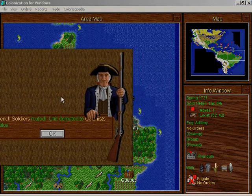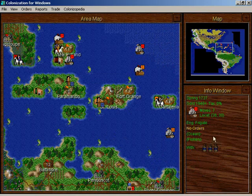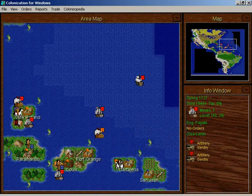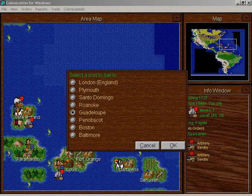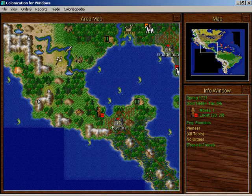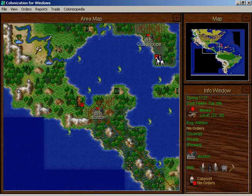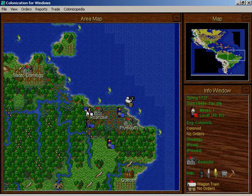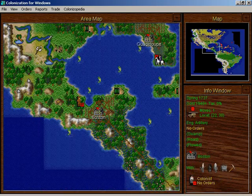Oh look, I get something special for reloading the game. Whoop-de-doo. Gimme a hundred horses. This is going to Guadalupe. This is getting fortified. This guy's building a road. This is getting fortified. Fast forward through some of this.